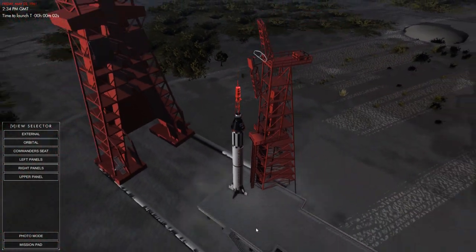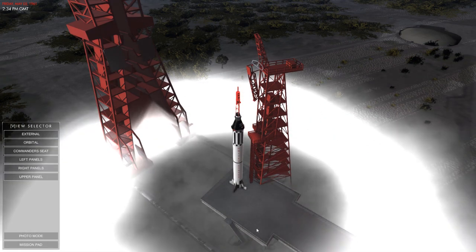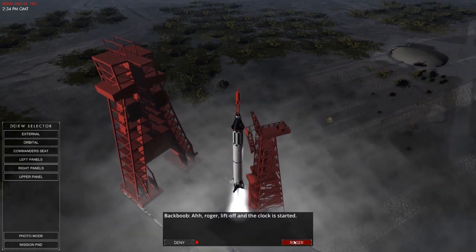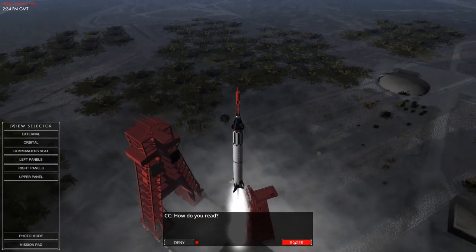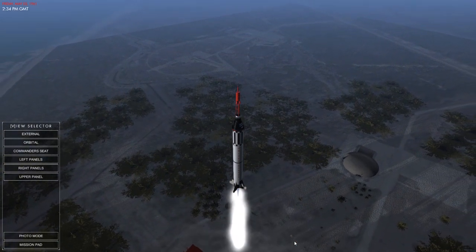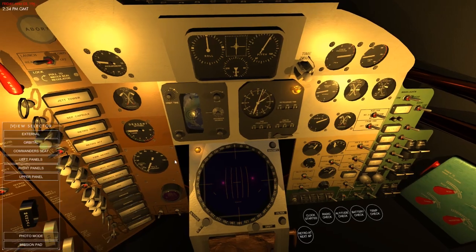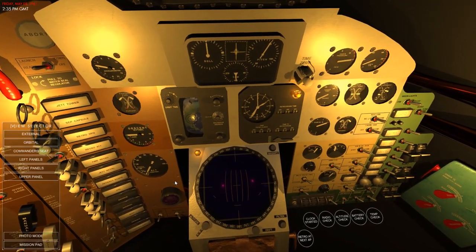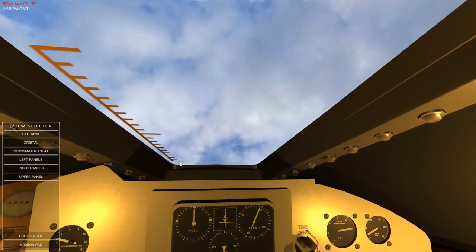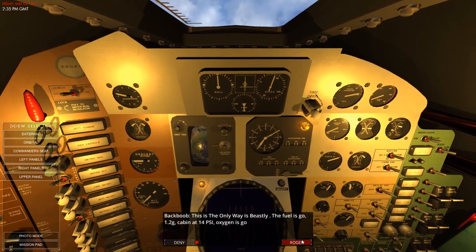Six, five, four, three, two, one. Medical disconnect and we have lifted off! The clock has started. How do we read? We read good. Let's get back inside. Hopefully this will be a good mission - another non-explodey kind.